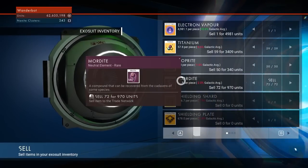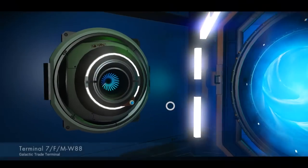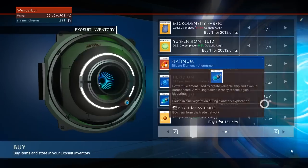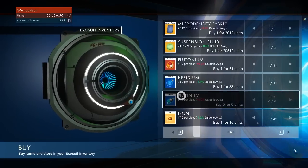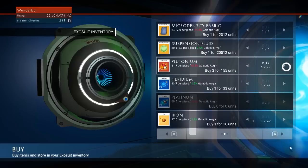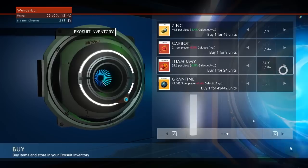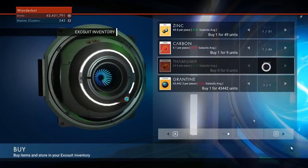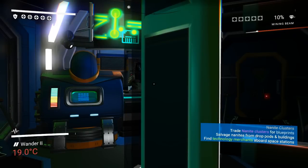Okay, sell the Mordite, sell the Coprite. Oh shoot, maybe I shouldn't have sold all that platinum — whatever, I can buy a decent amount back. Not that it's a big financial hit. I'll take the Plutonium while we're here too. Anything else they sell? Thamium. Oh, that's why I can sell Grantine to them — because they have Grantine. That's funny.